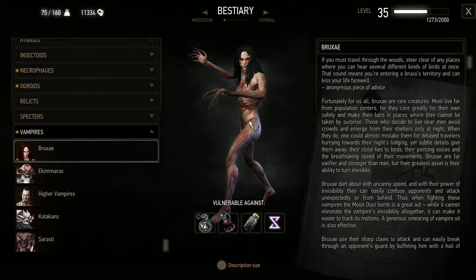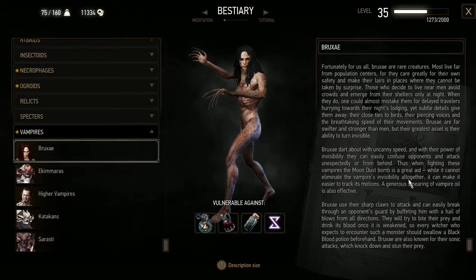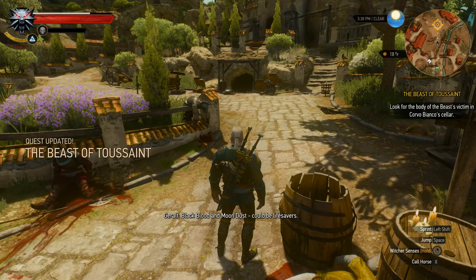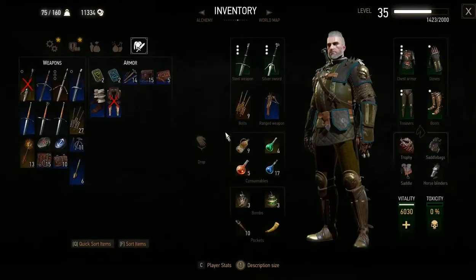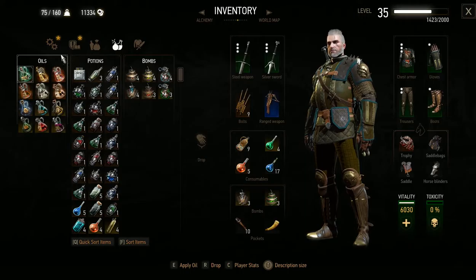Bruxa are rare creatures, mostly far from population centres, for they care greatly for their own safety and make lairs in places where they cannot be taken by surprise. They avoid crowds and emerge from their shelters only at night. Although this one's just murdered a whole bunch of people in daylight, which is interesting. They are very fast, with uncanny speed. And they're invisible — they can turn invisible. Attack unexpectedly from behind. So we might need some Moondust Bombs. They're vulnerable to Yrden, Black Blood, Vampire Oil, and Moondust Bombs. We know what we're facing. Let's get prepared.